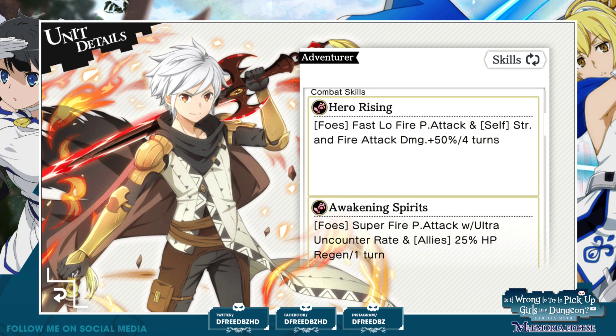Very nice. We're going to take a look at Hero Rising. So all targets — fast, low. Fast versus all targets. Already looking good. Low modifier, not so great, but still he can fast versus everybody. Fire physical attack and self-strength and fire attack damage plus 50%. This is a nuts ability. Traditionally, these ones that boost attack damage would be relegated to one target. But either way it wouldn't really matter because you'd come around and have the attack damage for your AOE-type attack. So single target, strength bonus, and fire attack damage plus 50% for four turns. He is going to do a ton of damage, ultimately, thanks to Hero Rising.